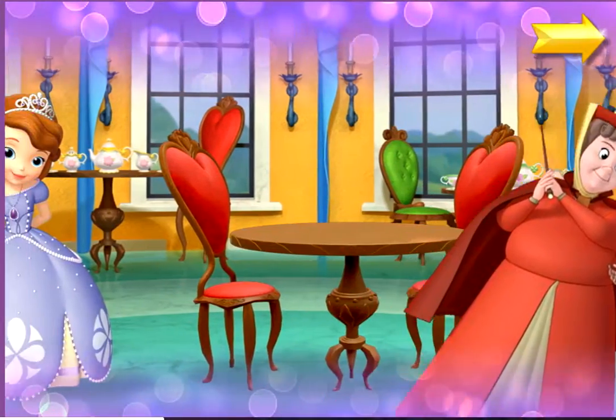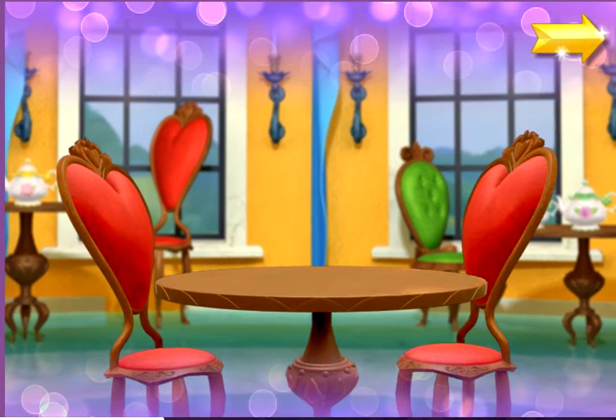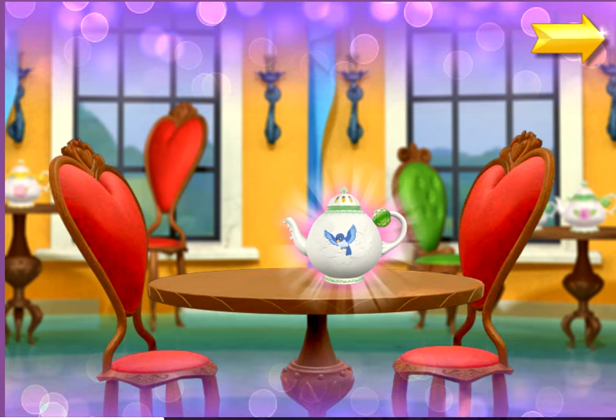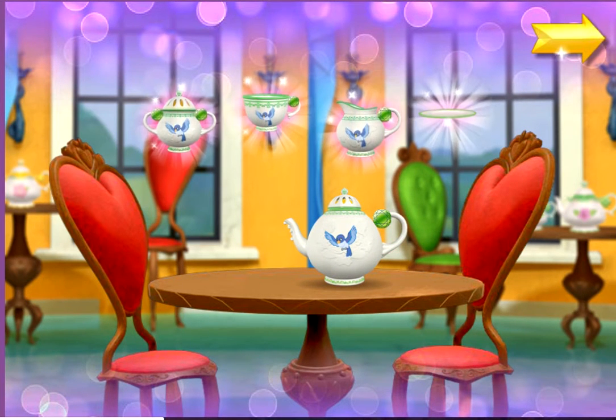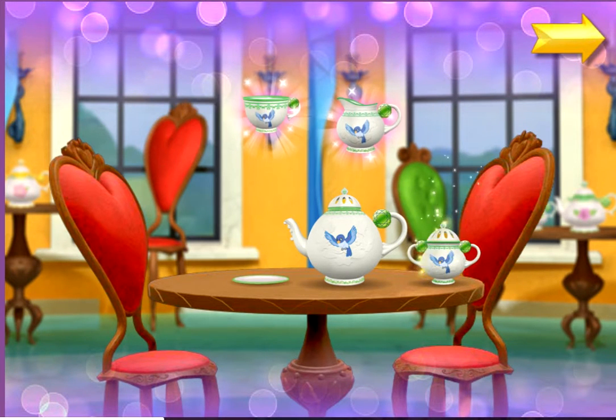Welcome to the Royal Prep Tea Room. Sophia is about to serve tea to her friends with an enchanted tea set that floats in the air. Before the tea party can begin, Sophia must find all the pieces of a tea set. Once we have a set, Sophia will be ready for her party.